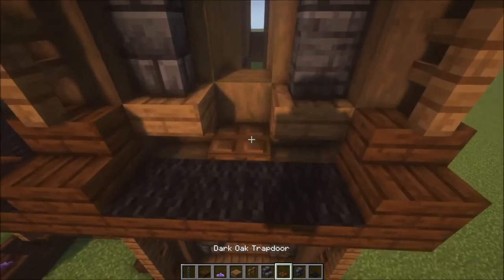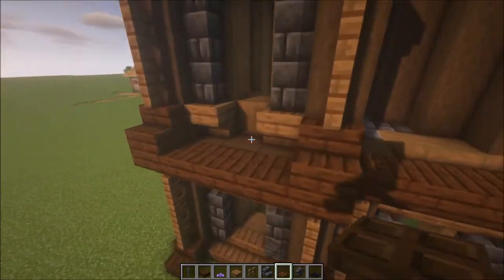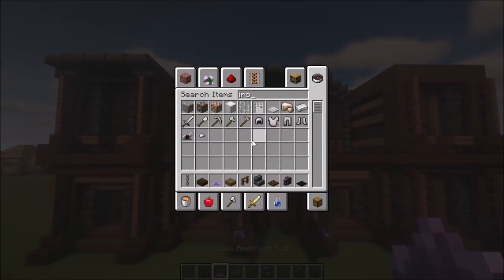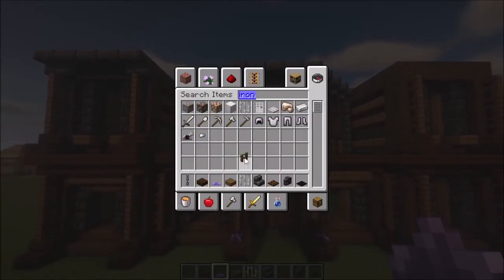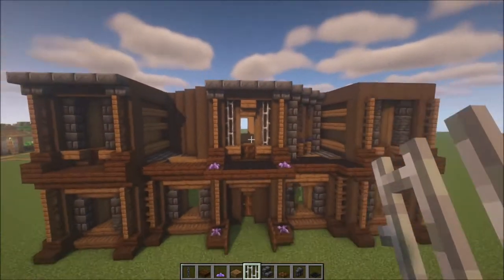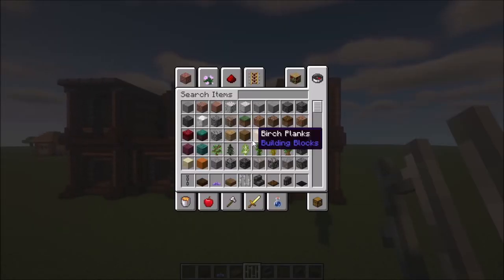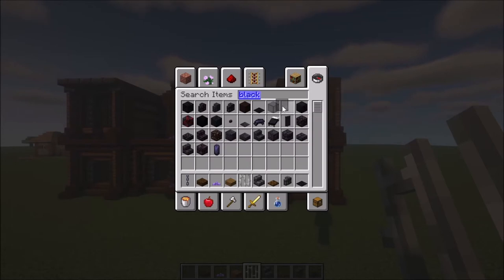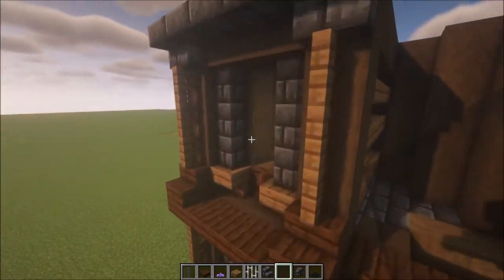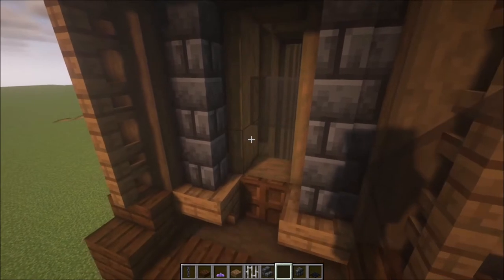Place some trapdoors in like this. Take some iron bars and place a little iron as well. For the glass, you want to use some black stained glass pane — get that in as well. Like I said, this is going to be a simple design.